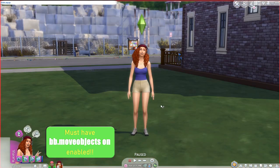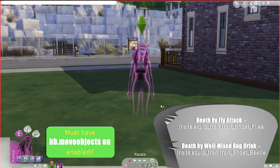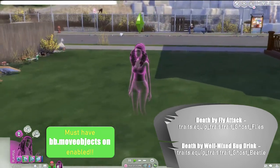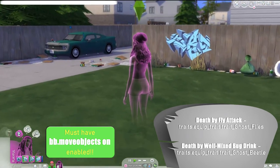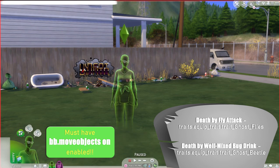Last but certainly not least, if you really want to kill your Sims and see the two new ghost effects, here you go, weirdo. For death by fly attack: traits.equip_trait trait_Ghost_Flies. For death by well mixed bug drink: traits.equip_trait trait_Ghost_Beetle.